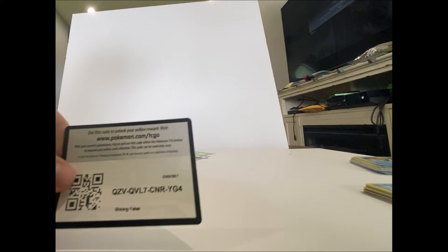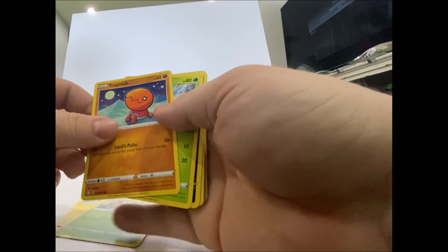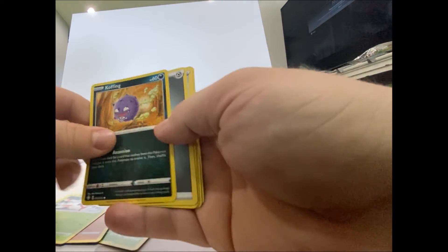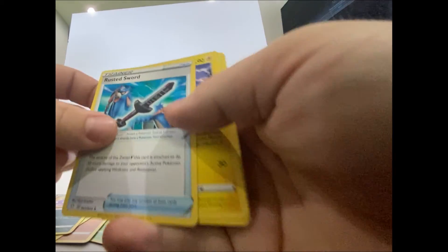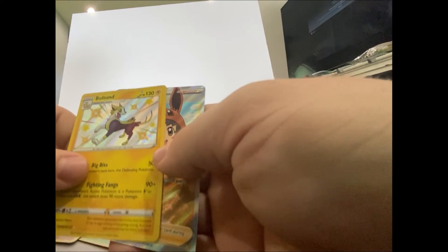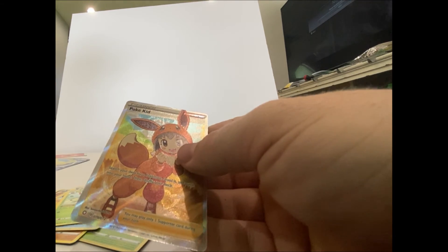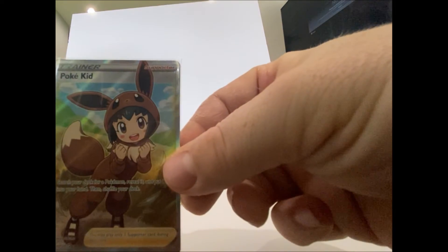Got the code card right there. We have a Shinx, Grookey, Treepunch, Yamna, Koffing, energy, Rusted Sword, Luxio, the Wacky or the Wacky Bolt Bound, and a full art trainer card — go ahead and sleeve that up. Beautiful full art EV Training card!